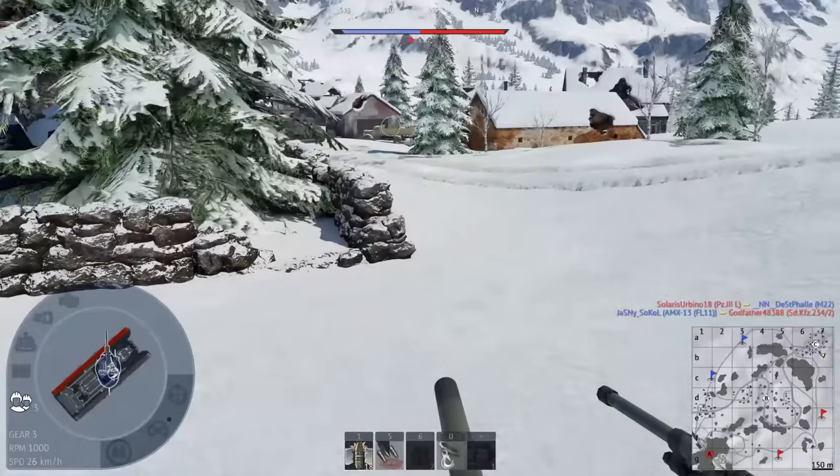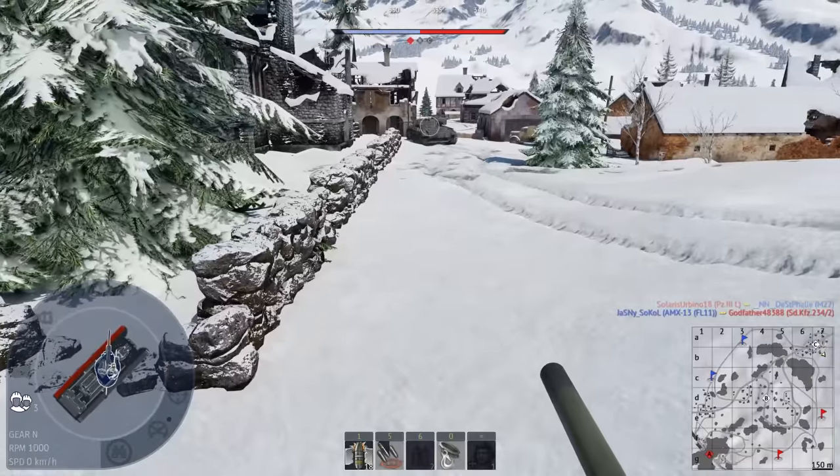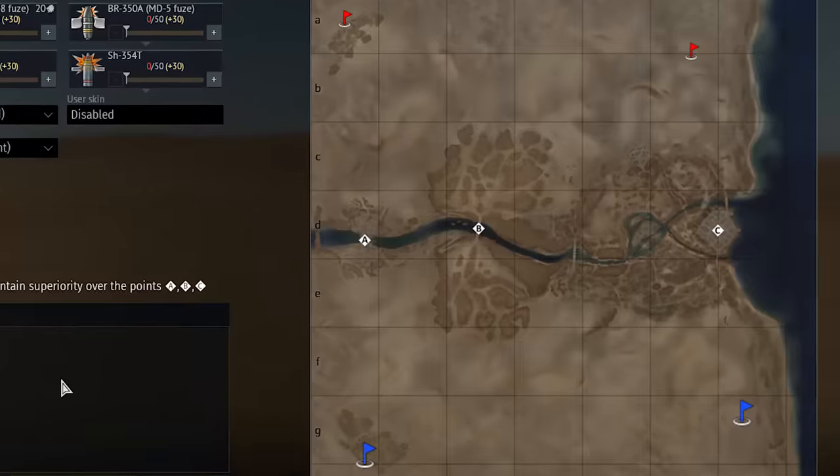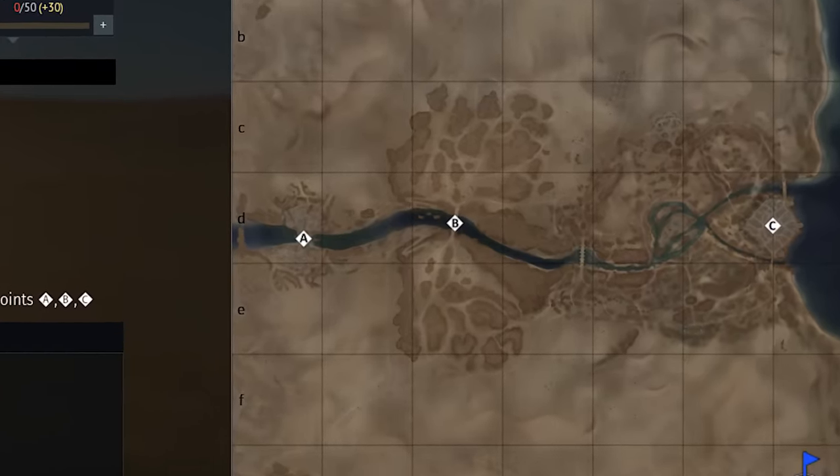Almost every map in the game has a separate sim layout that generally increases the size of the map. Tunisia even has an entire additional town and a huge bridge added to the map.